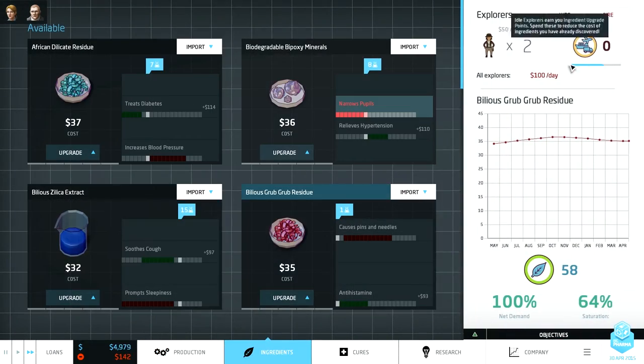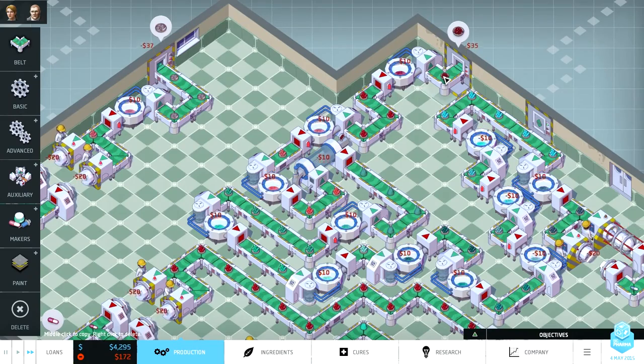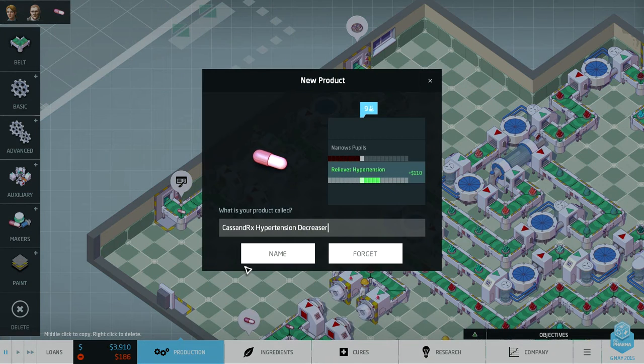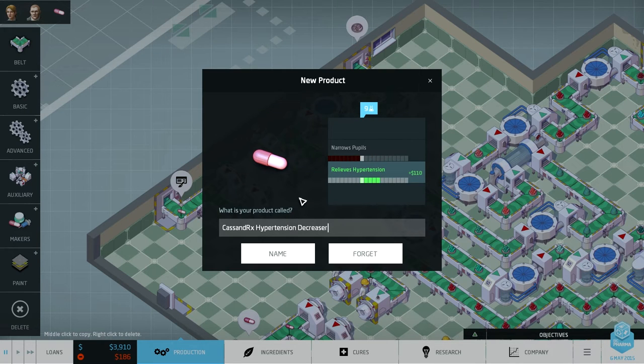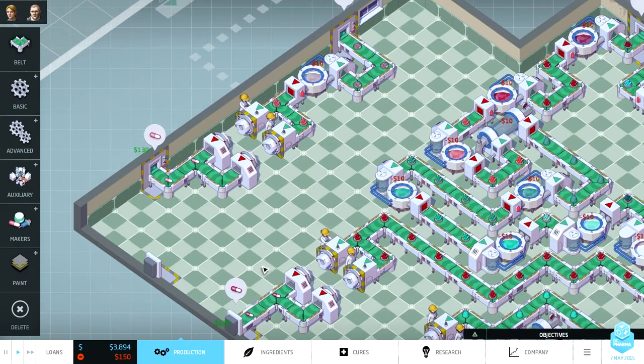I want to put an upgrade point here to make this stuff cheaper. Product name required — hypertension decreaser. We're not narrowing pupils either. Let's call it Hyper Trucks or something, that sounds kind of cool. Yeah, we're selling that for 130.